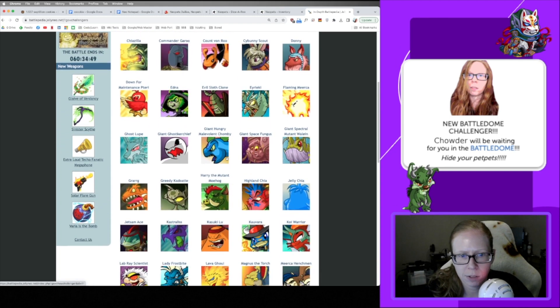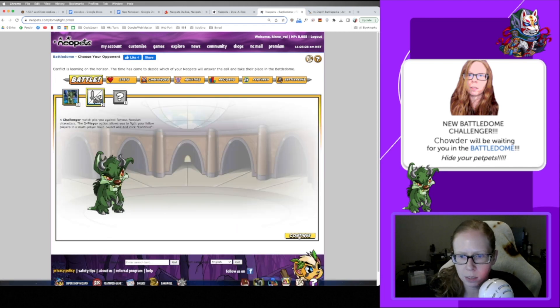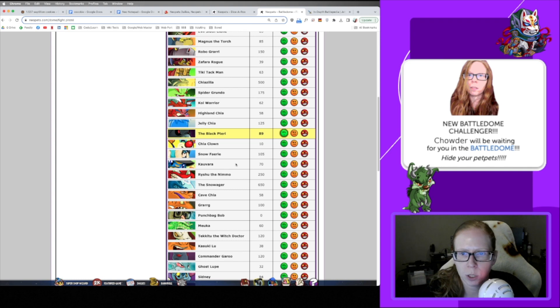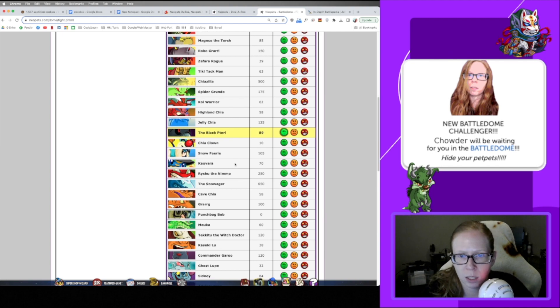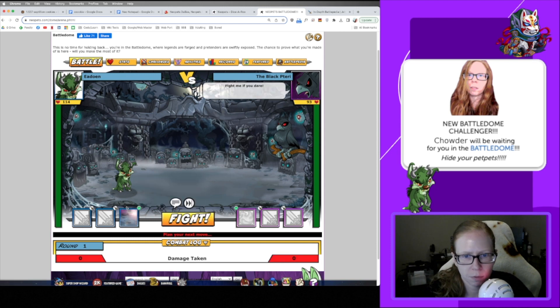Some of these challengers come with avatars if you beat them. The first one that is probably pretty easy to beat is the Black Pteri — it is at HP 89. That's if you're at that intermediate stage of your Battle Dome journey — maybe strength 100, level 45, or earlier if you're brave and have some good healing items. He's not too bad. I'm at level 50 so I have Lens Flare, which does help a lot.